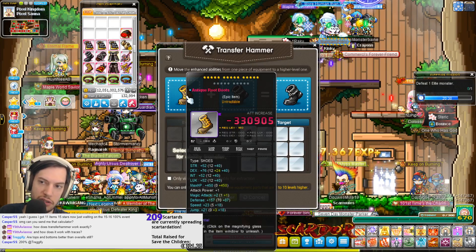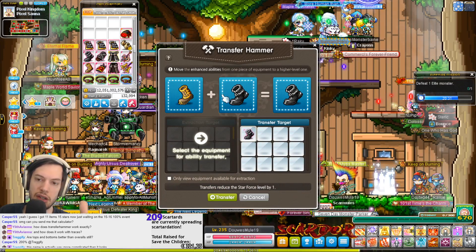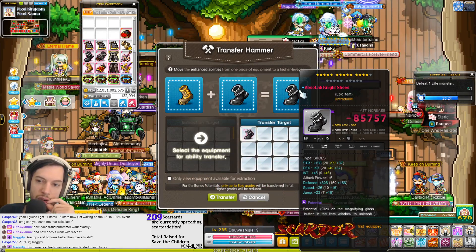It tries to keep similar lines. So if you have nine strength, six strength, six strength, and you transfer it, you will get six strength, six strength, six strength. It'll keep primes as well. If it's unique or higher, it'll go down to epic equivalent.